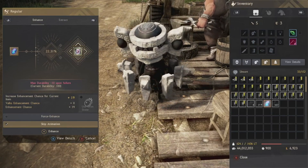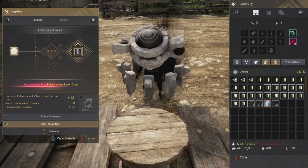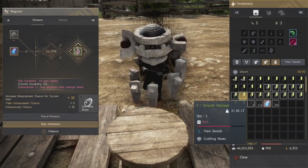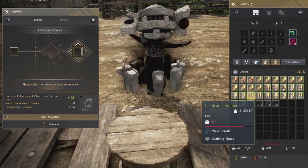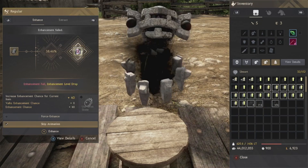For the Duo accessory stack, it's a pretty big jump compared to Pri. Start by pushing to a 19 stack with Reblath, then plug in Pri Runner helmets and fail Duo three times to push to a 28 stack. Then plug in Duo Runner helmets and fail those three times to get yourself that solid 40 stack, and then you're good to go.